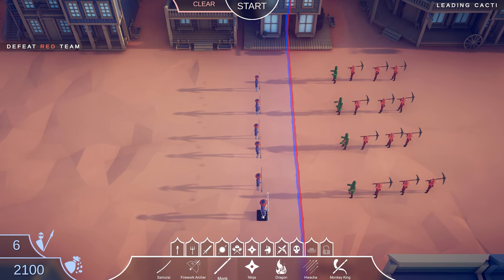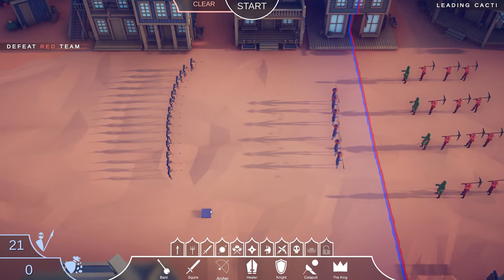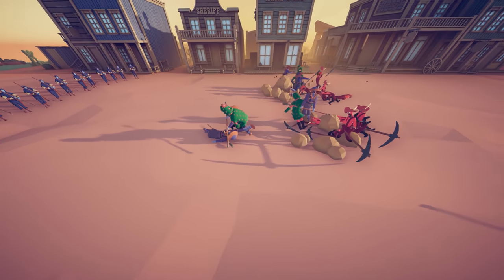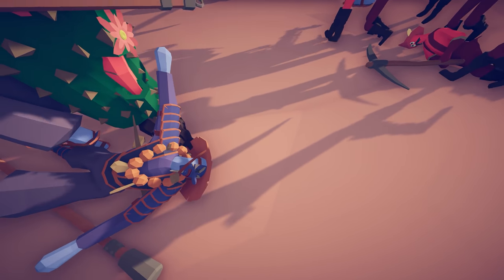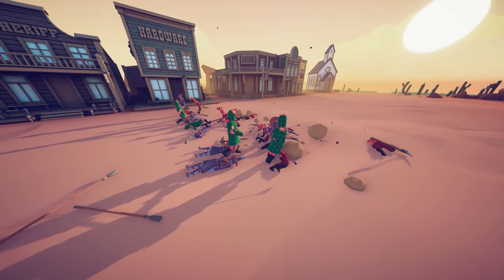Maybe we'll get eight monks and put them closer together. Then what could we do behind them — a bunch of archers, perhaps? Just a bunch of regular archers. I might need way more monks than that, but monks are pretty good at soaking up damage. We do have a pretty good firing squad of archers to hopefully take out all the cactus guys.